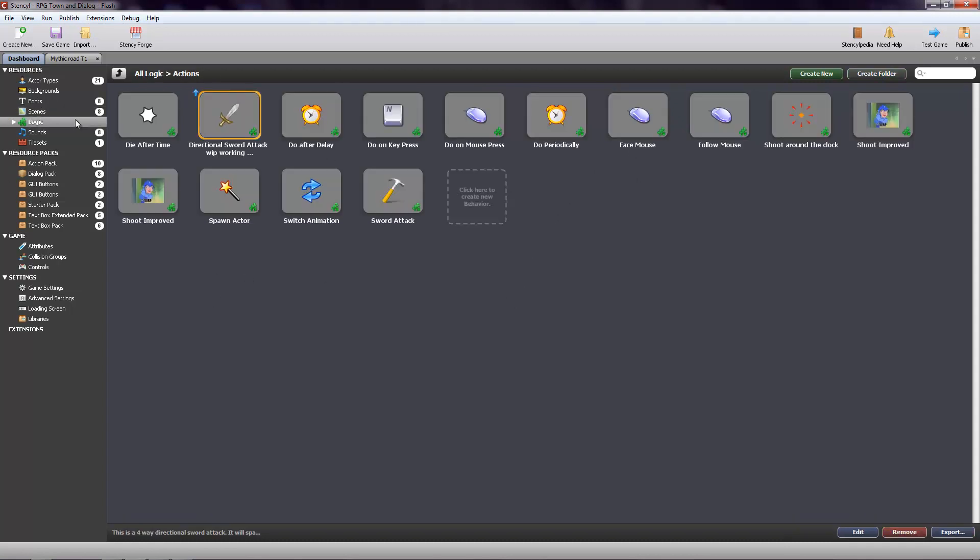Then you have your logic, which is going to be any kind of behaviors. This is the actual coded part of the game — it's the part where everyone can go in and do coding and upload it to the Forge. You can go in and download it and modify them pretty easily.